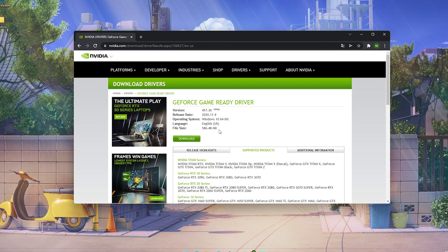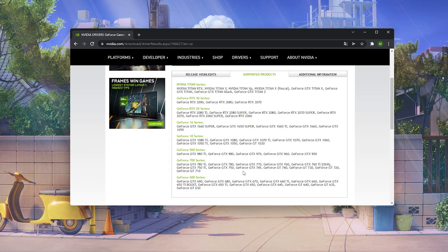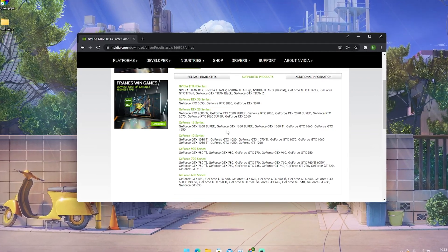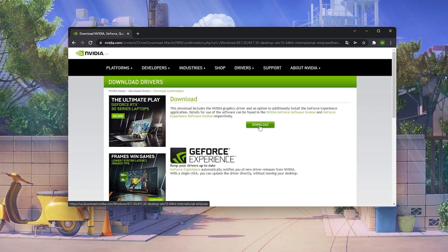I'm going to show you the benchmarks and the comparison afterwards. We can also see the supported products include literally any Nvidia card out right now, especially from the GTX 1050 all the way up to the newest RTX cards — those are the ones we care about. And it's super easy to actually get it.